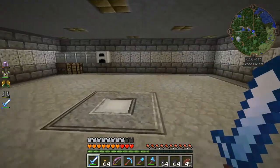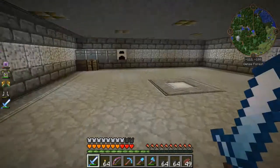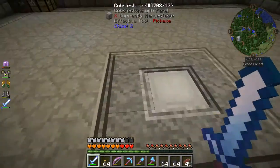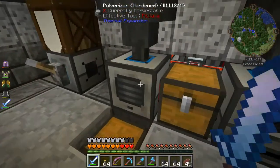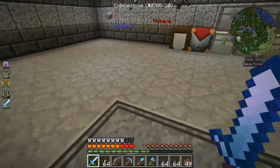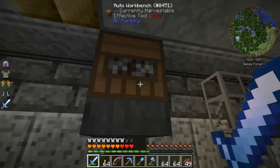There we are guys — we have our diamond manufacturing system up and running. If you need a diamond in a pinch, just get a stack of coal. Run it through the pulverizer here and get a stack of pulverized coal. Because this will only work with pulverized coal. Throw the pulverized coal in here and it'll do its thing.